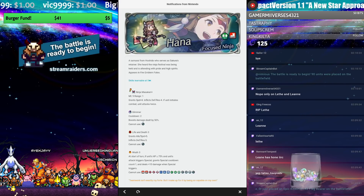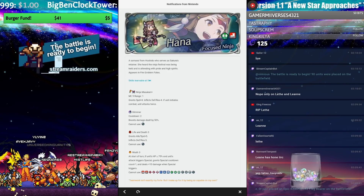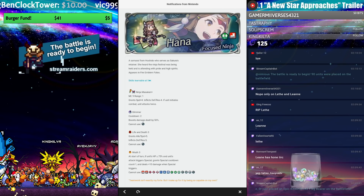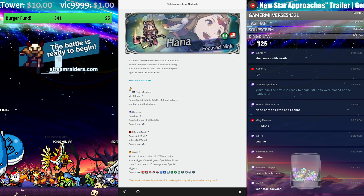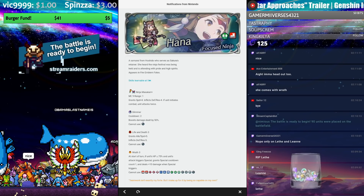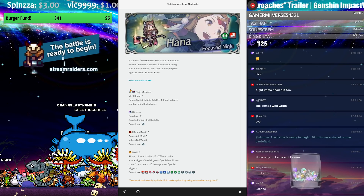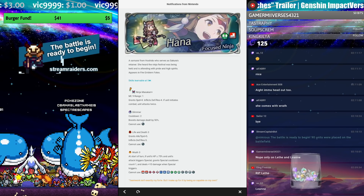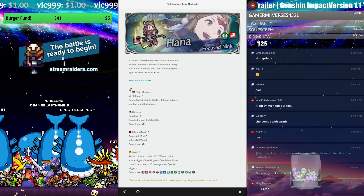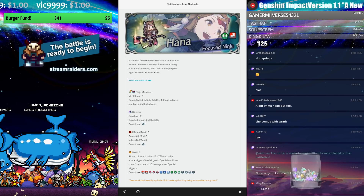Hana — samurai of Hoshido, serves as Sakura's retainer. She heard the ninja festival was being held and is attending with pride and high spirits. From Fire Emblem Fates. Because they mentioned Sakura, I'm actually surprised Sakura doesn't show up more often. She had New Year's Sakura and the hot spring one — that's three specials, and there's only two Hanas.